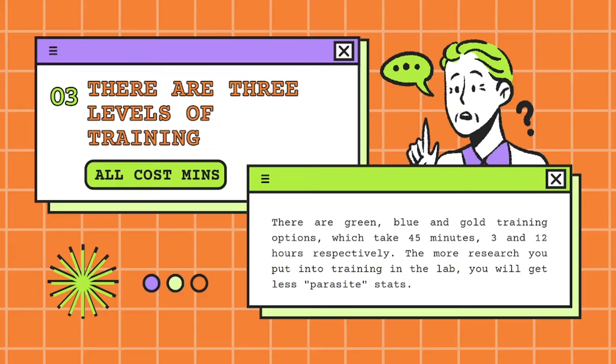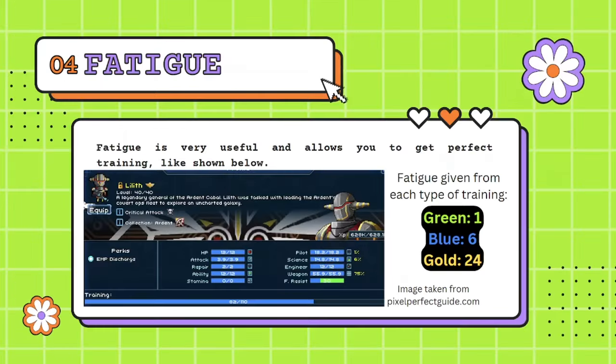All types of training cost minerals, however they don't cost very much and it won't really be an issue by the time you want to do perfect training. As you can see, Lilith pictured below has 75% training on weapon and only 6% on silence and 1% on pilot — those are the parasite stats you don't want. You get different levels of fatigue from each type of training: green gives you 1, blue gives you 6, and gold gives you 24.